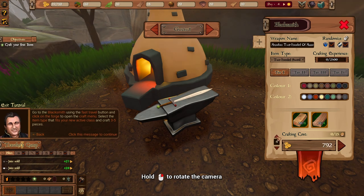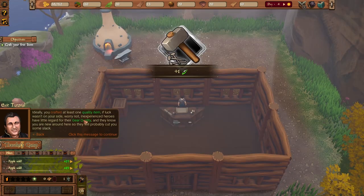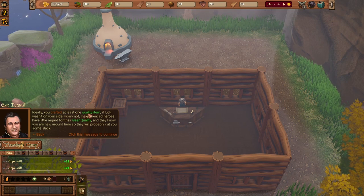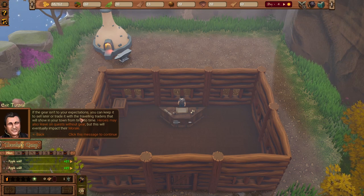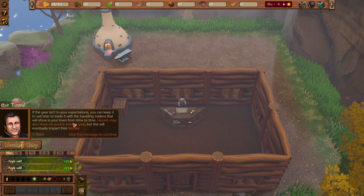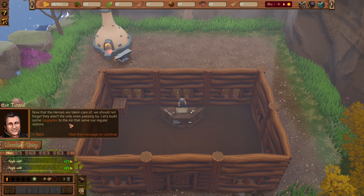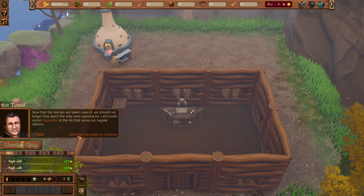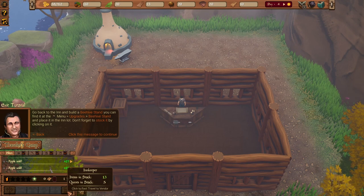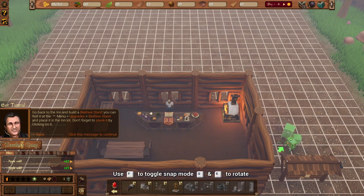Heroes love buying new equipment and we love selling it. Seasoned heroes already have trusted suppliers, so we'll mostly see new inexperienced heroes arriving. We need to craft three to five pieces of equipment fitting the class — great swords. Let's craft five. One broke during crafting, so we have four. At least we crafted some quality items. Broken or subpar gear can be sold or traded with traveling traders.